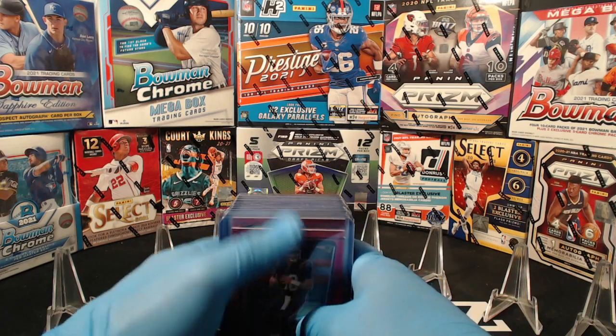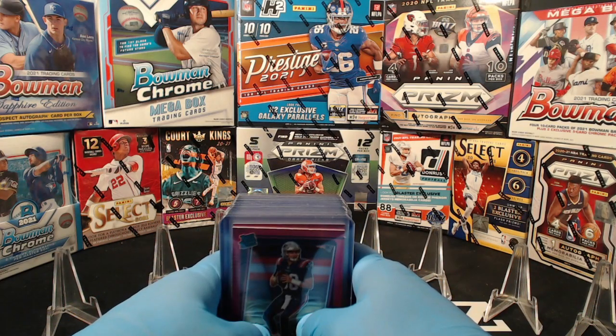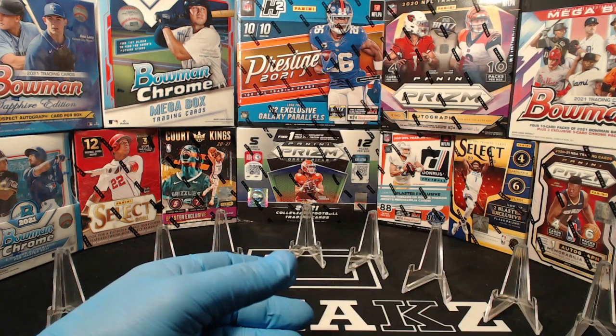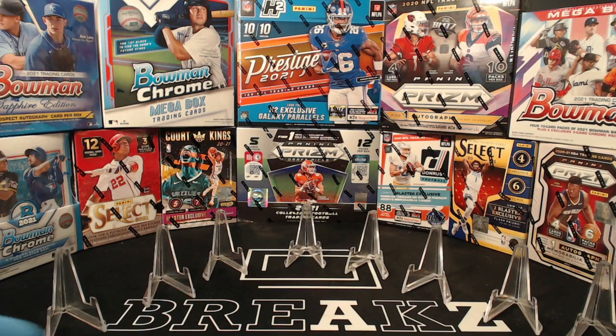Few guys that we didn't see at all — we didn't see any Zach Wilson tonight, unfortunately. Usually he's the one that we always pull, but not tonight for him. We will be doing another break like this on Friday — six more Donruss Mega Boxes. I've also got some Fanatics Donruss Mega Boxes, some Fanatics Donruss Blasters, and some Donruss Fat Pack Boxes that I want to do as well. A lot of football down the pike.